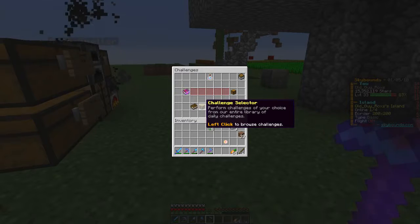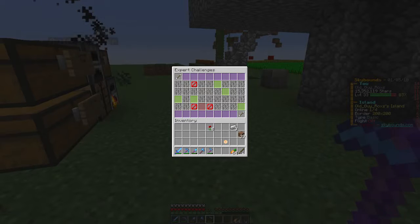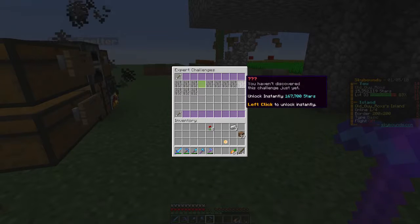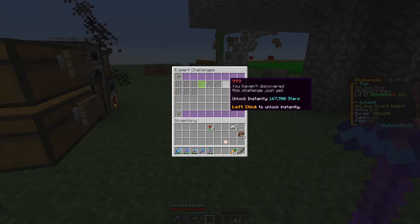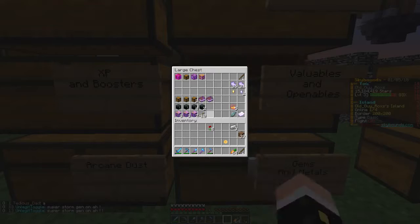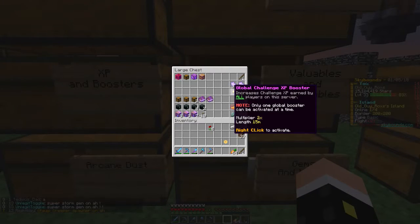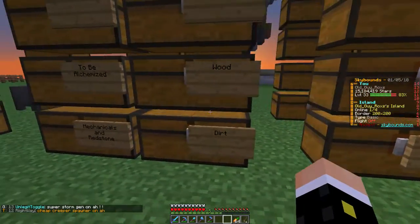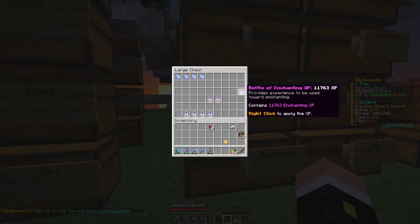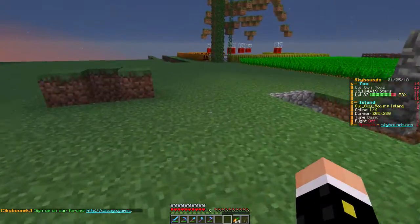I wanted to come into the challenge selector — if you remember, the other day we had to brew a potion and I didn't have the right recipe, so I had to go buy it and it was pretty expensive. I wanted to unlock the recipe librarian. Looking at my spreadsheet of usefulness, right there is the recipe librarian — to open five potion recipes. So as soon as I've got this challenge booster, I could open that.